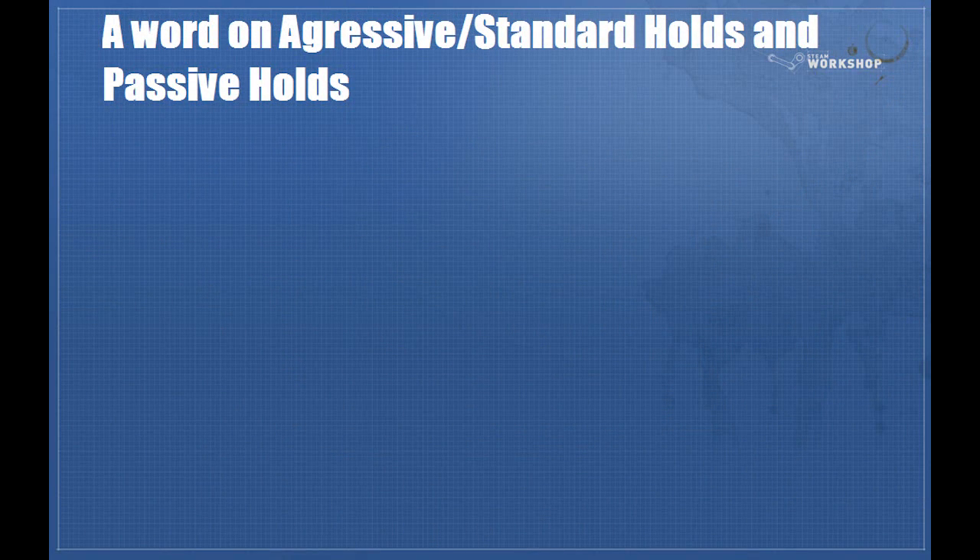Before we begin, I'm going to explain a terminology thing that I use here, and that's aggressive, standard holds, and passive holds. You're going to use an aggressive or standard hold whenever you have a player or uber advantage, or if the situations are equal. That puts you in a good position to attack, deal damage, and get picks.